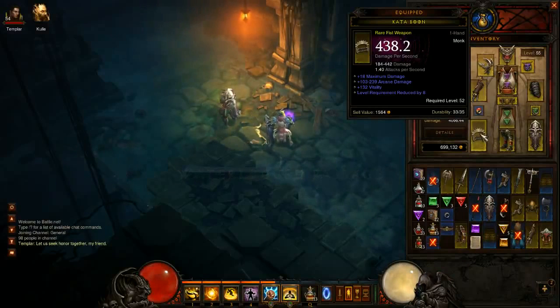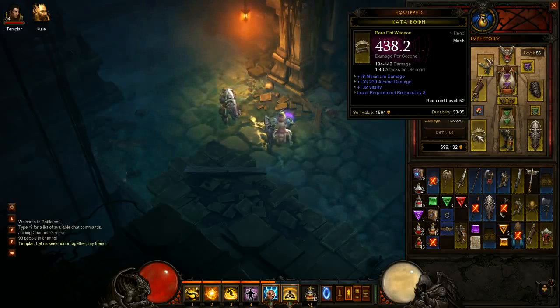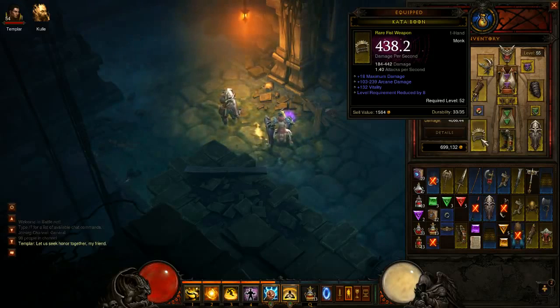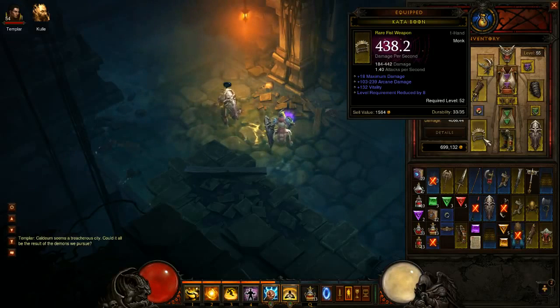I have a weapon that's level 52 but if you look at the damage it's 438 damage. The only way you can do that — I'm trying to point to it but you can't really see me pointing — but basically there's 18 maximum damage, 103 to 239 arcane damage, 132 vitality, but then there's the level requirement reduced by eight. So this is a level 60 item but I can use it at 52 because of that.